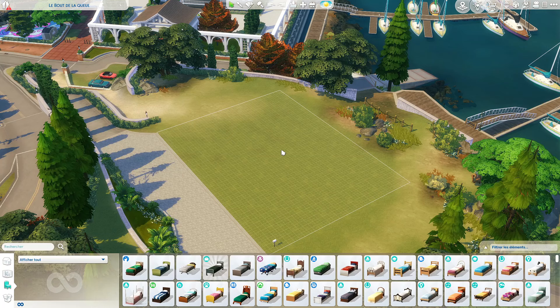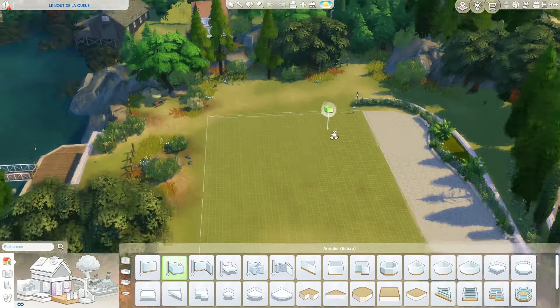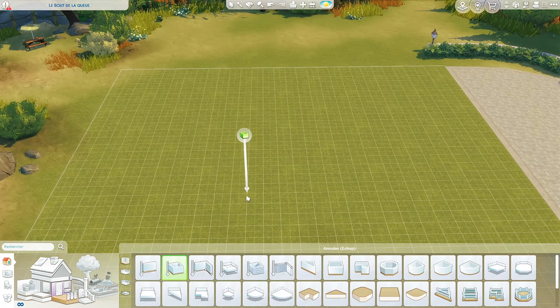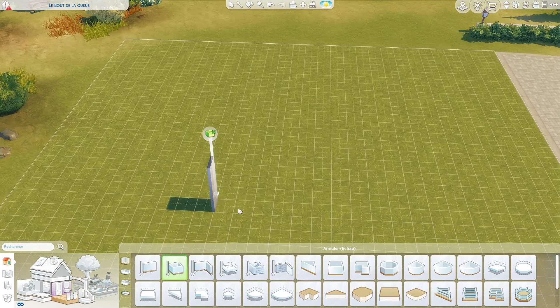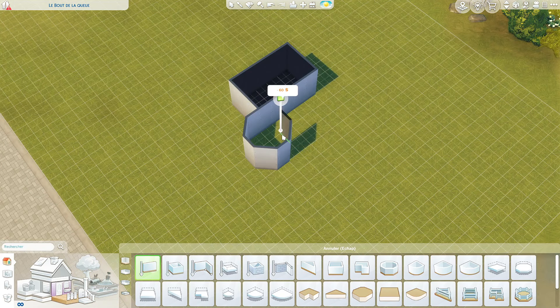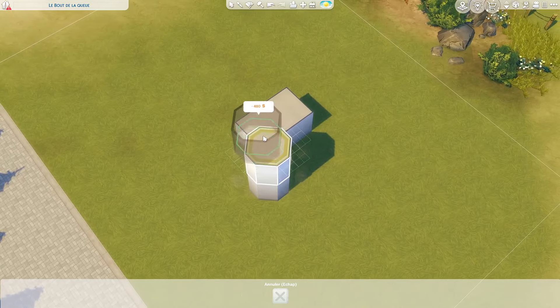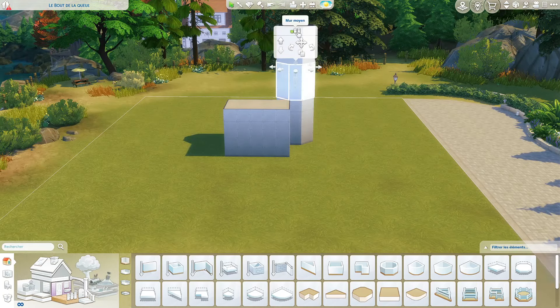Je vous propose qu'on commence à construire tout de suite. Déjà ce que j'aimerais faire c'est partir sur l'endroit où on va faire les enterrements, peut-être plus de ce côté là. Je pense qu'on va faire une entrée comme ça. Ça pourrait être sympa, vu qu'on est à Brindleville Bay, de créer une petite tour comme ça. Bien sûr à l'intérieur on la cassera pour faire une grande ouverture. Ça rappellerait un petit peu le phare qu'on a.